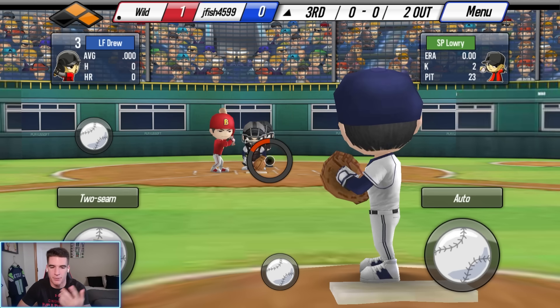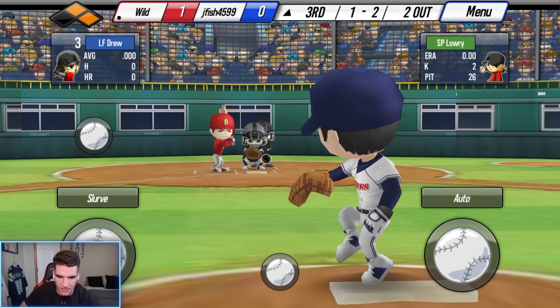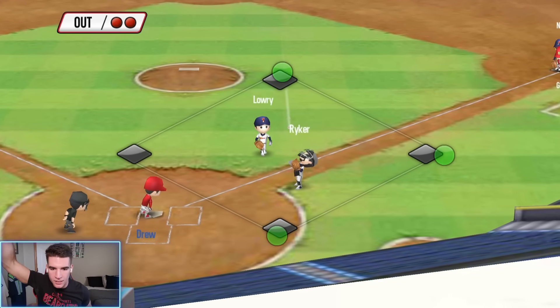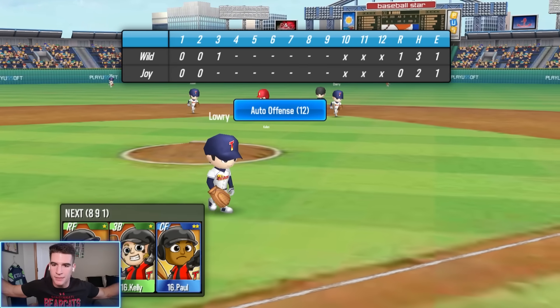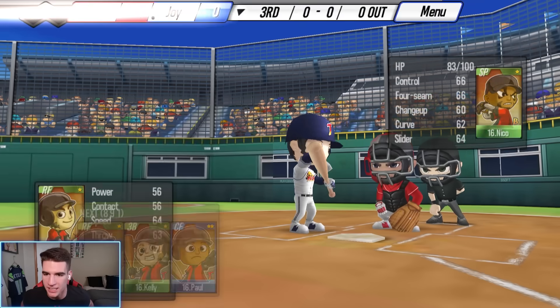One-two count, we're trying the slurve away. Can we get out of this inning right here? Pops it up. Make the play, Riker. We could have been out of that inning with no runs, but Cherry had to blow it. But you know what? It's all good — limited the damage. Cherry's definitely going to be the first guy cut, though.